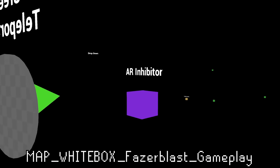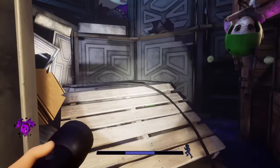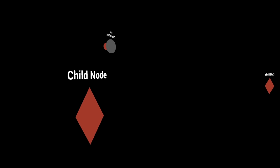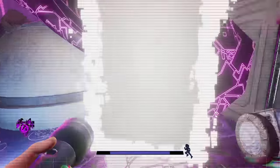Also for Phazorblast, we have a map dealing with gameplay — basically referring to the chase section in this area. This map is lacking many things, but left over we can see placeholders for some AR inhibitors, the child nodes, as well as these cool looking color-coded teleporting things that would eventually become the warp doors.